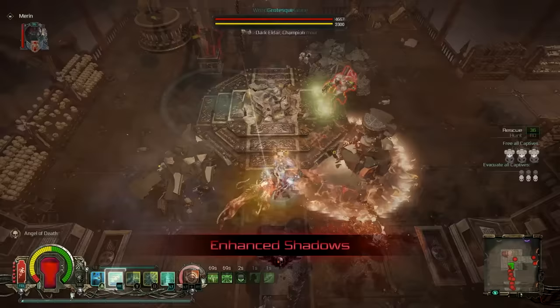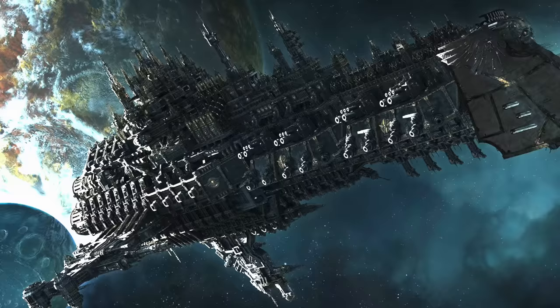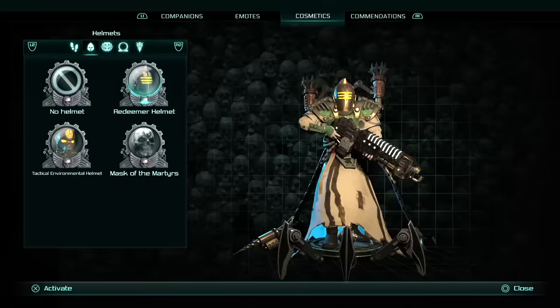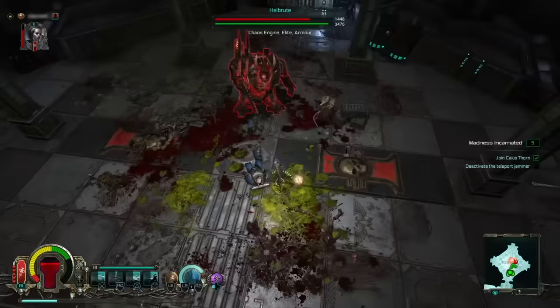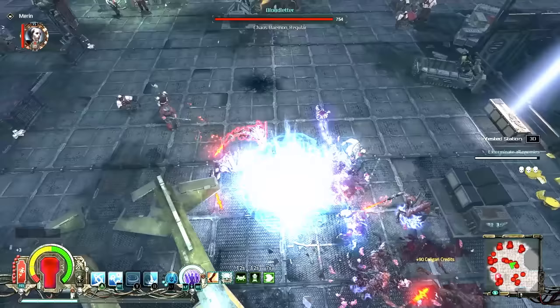As an Inquisitor you enter into the Caligari Sector, a vast ancient and forgotten region on the fringe of Segmentum Tempestus. The sector has suffered greatly from continual warp surges — smaller, more localized iterations of the greatly feared warp storms that cut off entire systems from the rest of the Imperium. Out here these smaller warp surges are all that's required to turn a world to darkness, consequently making the Caligari Sector a haven for the heretic, xenos, and the corruptions of Chaos.